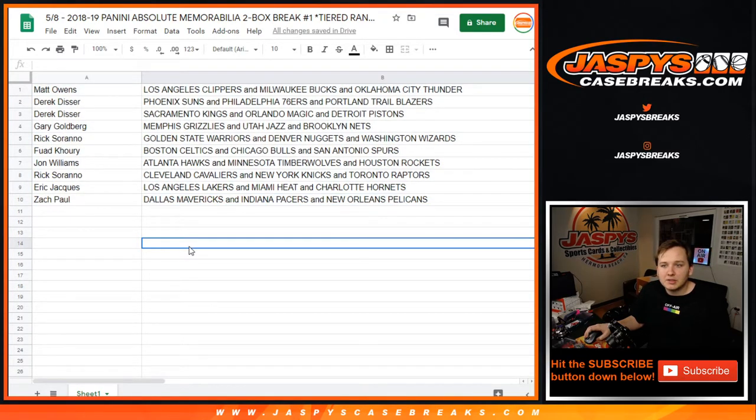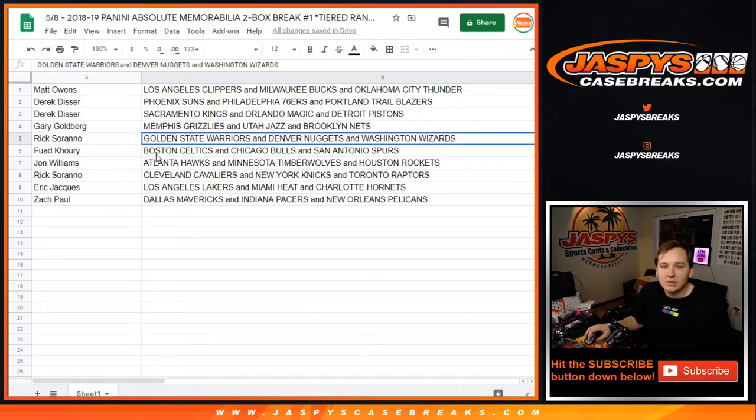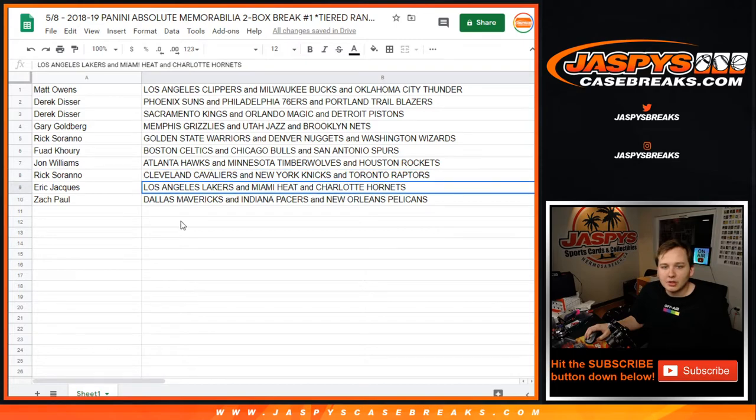Matt: Clippers, Bucks. Dunder/Derek: Suns, Sixers, Blazers, Kings, Magic, Pistons. Gary: Grizzlies, Jazz, and Nets. Rick: Warriors, Nuggets, and Wizards. Fouad: Celtics, Bulls, and Spurs. John: Hawks, T-Wolves, Rockets. Rick: Cavs, Knicks, Raptors. Eric: Lakers, Heat, Hornets. And Zach: Mavs, Pacers, Pelicans.